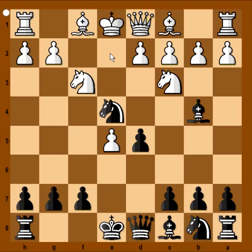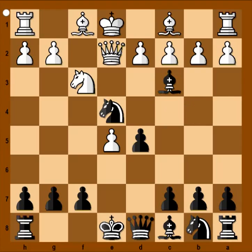Bishop to e2 looks like a sensible move, but Queen to e2 was played. The queen is hoping to get to b5 with check, to attack the bishop and maybe the pawn on b7 if the bishop moves away. Bishop takes knight. White captured towards the center. Bishop to g4.